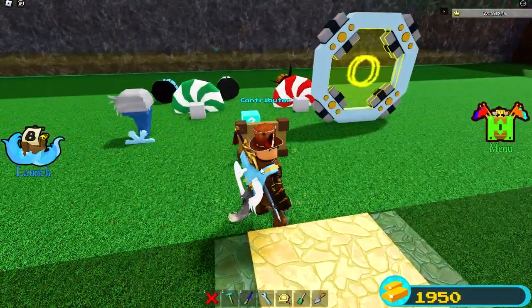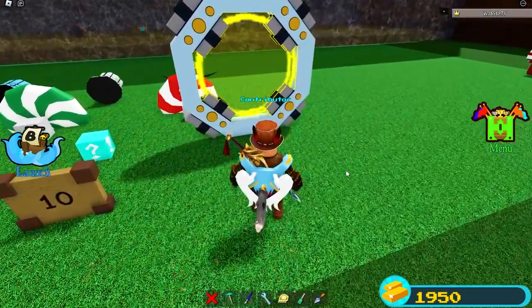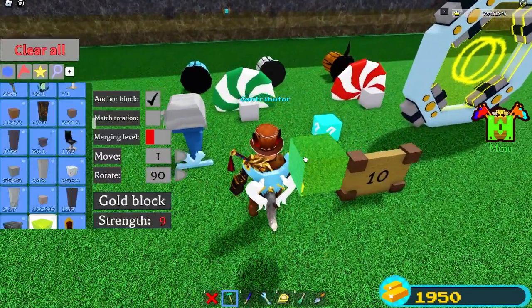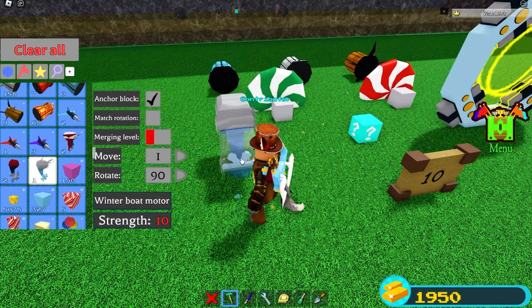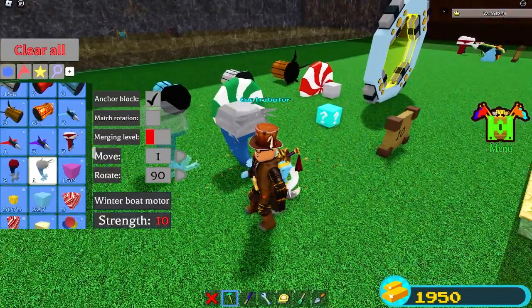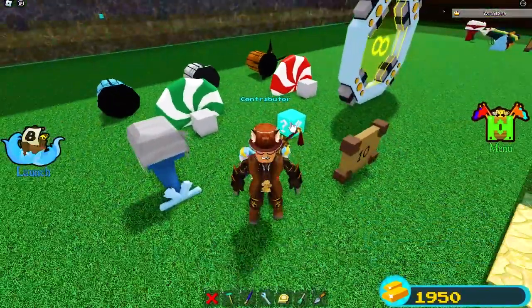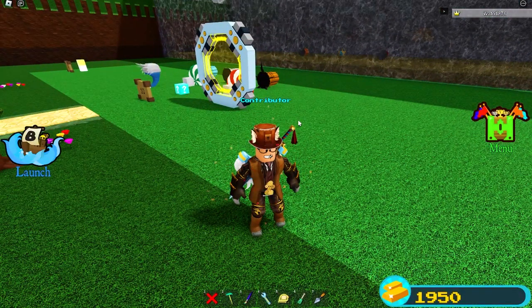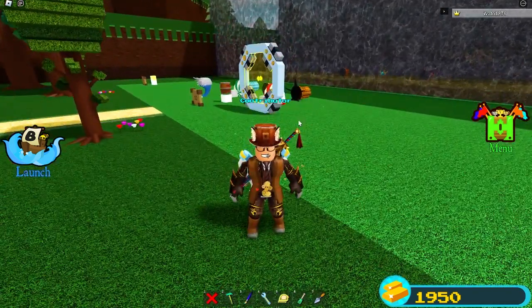Coming in with ten hit points of damage is actually quite a lot of blocks. You might remember this one as being one of the strongest blocks of the portal. The Winter Boat Motor has ten hit points, along with the wheels and these thrusters specifically, and the mystery block — which I'll activate just for fun. And there it goes, because that's just what the mystery block does.